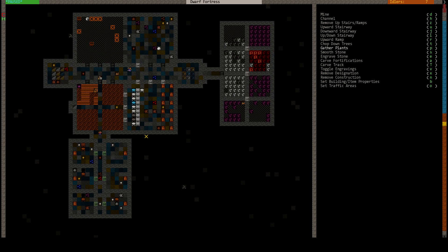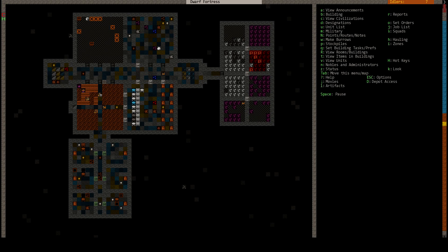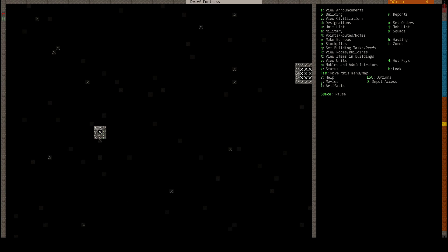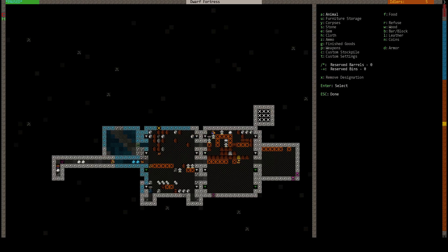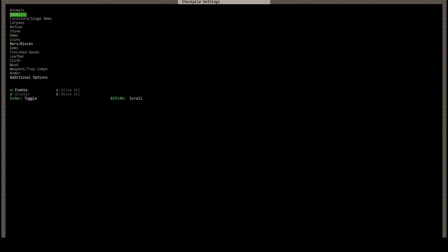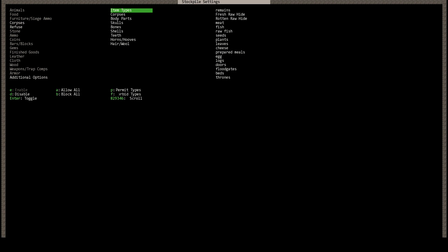Color plants. Here I need to make a pile. Custom stockpile. Disable, enable — I guess corpses. Corpses, enable.